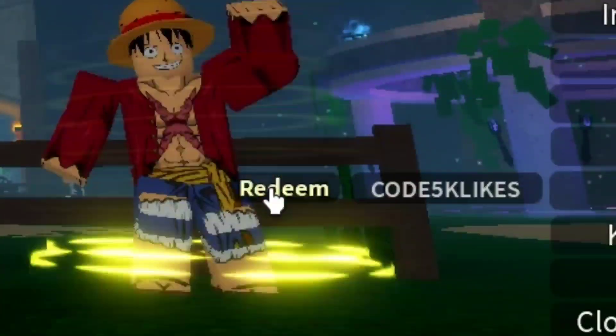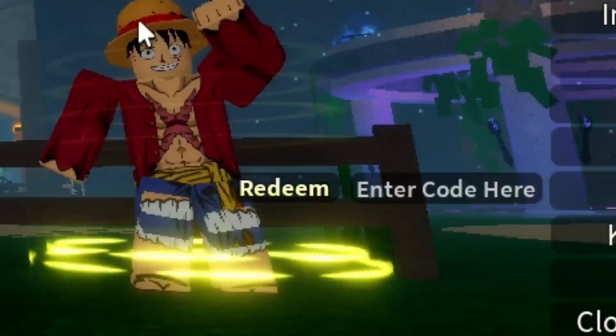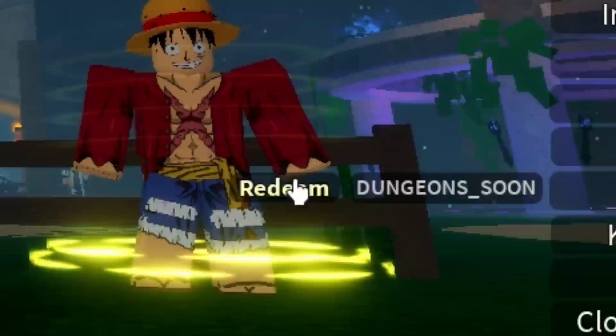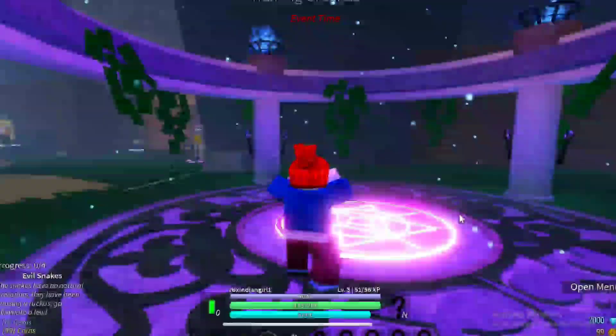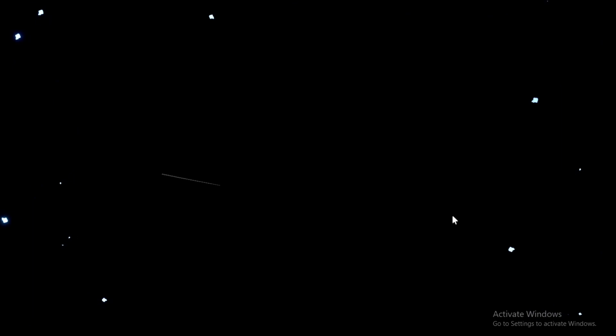Let's redeem our next code: 'code_5k_likes'. Click on it — yeah, redeemed code, this is also working. I have a lot of codes but some of them are not working. So let's redeem this code: 'dungeon_soon' — and this is working.